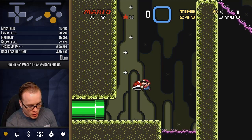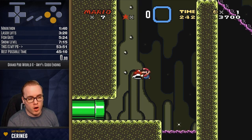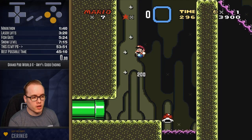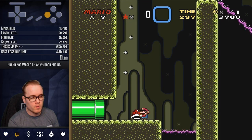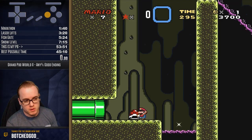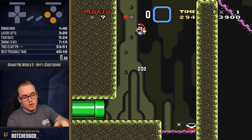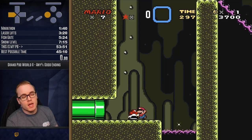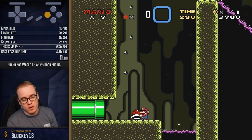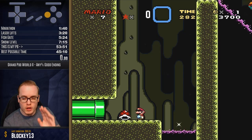Another thing you need to do is never ever let go of jump. When you're doing a shell jump, always hold it. Look at my input display here - I never let go. This is a shell jump for babies, the baby shell jump. I don't even have to move. The key is being at least two tiles away and always hold jump.